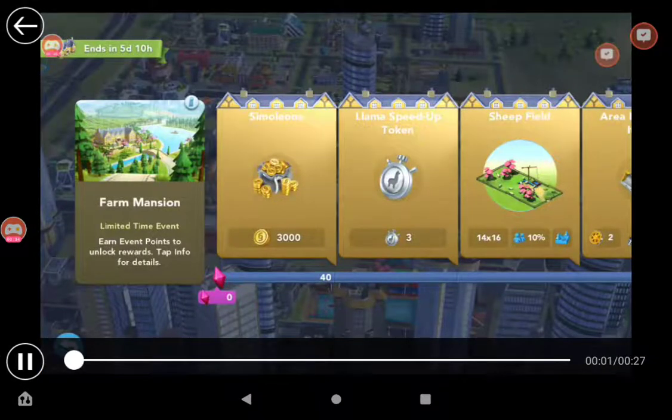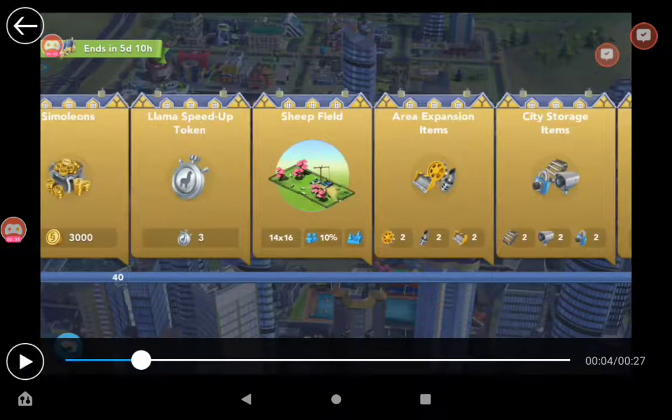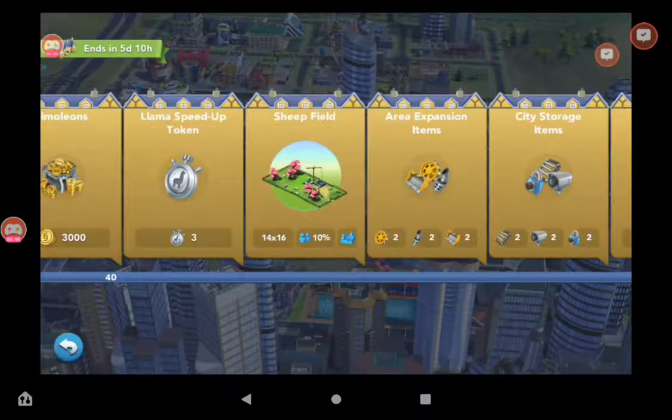Now, this event they're giving us basic things like Simoleons and Speed-Up Tokens. Those are usually the basic rewards for event tracks, so it's pretty basic. The first specialization that you're going to get is a Sheep Field — it's a 10% boost. Obviously I'm not happy with that boost.